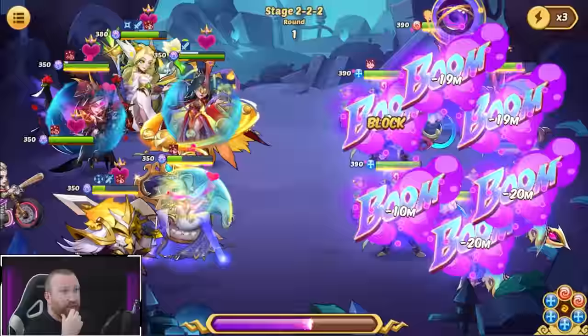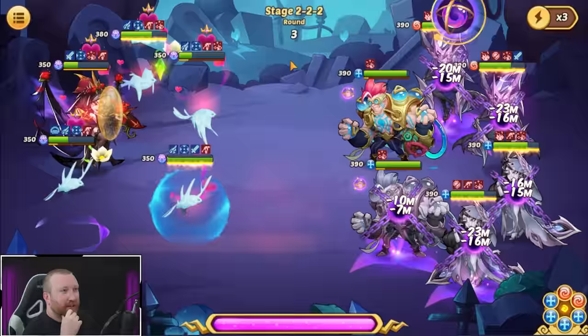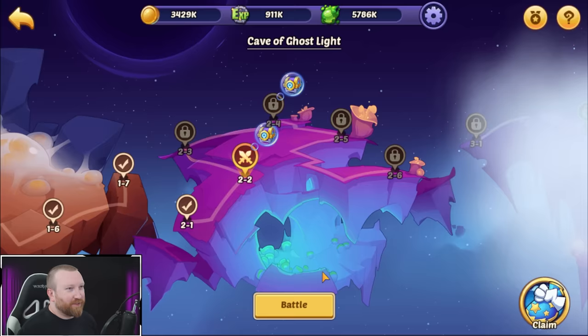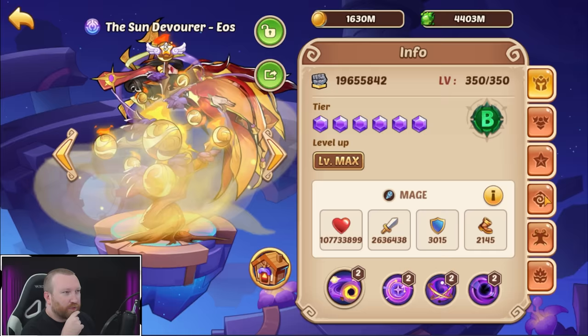Wow, that shield is a lot stronger on that active — holy cow! We would normally have a couple of heroes dead by now. Right there, Jara did proc that heal and shield — it definitely helps the team out. Jara would always be dead before then. This is interesting.